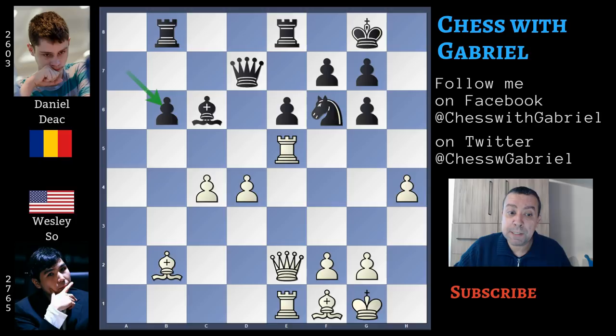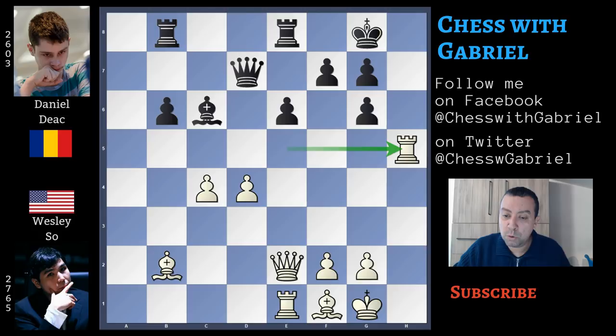Here comes a captures on b6, a recaptures on b6, and finally h5, hitting the castled king. Knight captures on h5, and here comes a powerful exchange sacrifice. Rook captures on h5, g recaptures, and queen captures on h5.